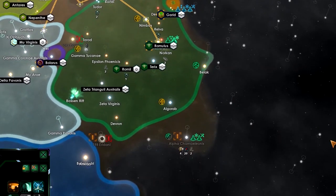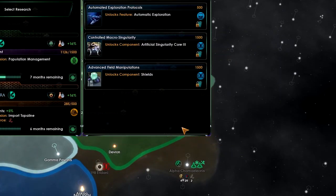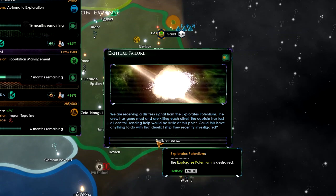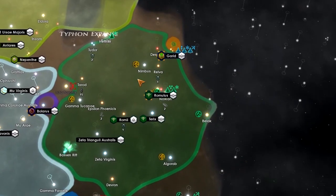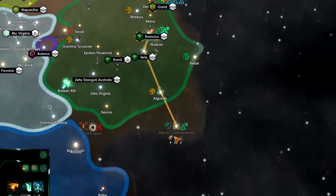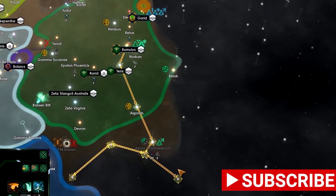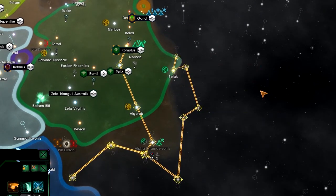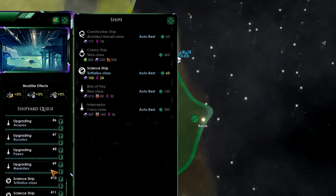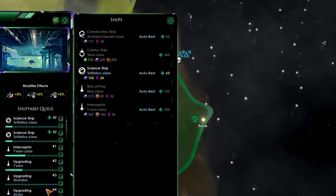We'll focus on expanding this way. This is worrying — we failed the project. New research: let's go for automatic exploration. Critical failure — we lost a science ship. That's not good. Rather than going that way, we definitely want to finish that survey and go down this way. I definitely need new science ships — let's build two of them. Move the build priority to the very top and we'll replace these science ships as quickly as possible.